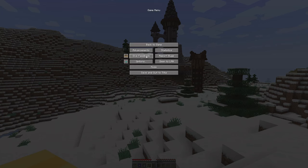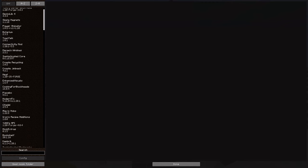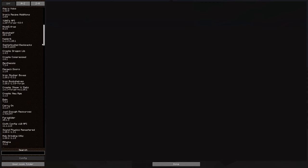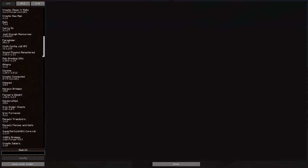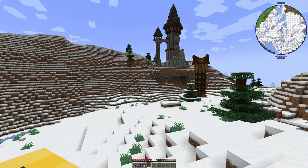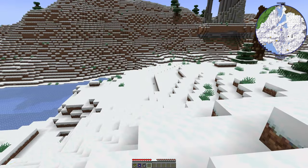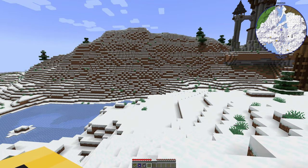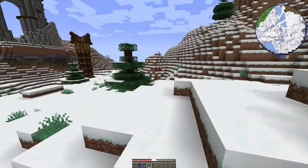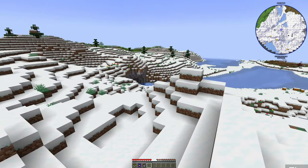A few other mods we're running — I'll take a quick scroll through the list. We're running Epic Fight, Iron Spells, Backpacks, Iron Chests, Shulker Boxes, Mob Grinding Utils, all of those things. I put stuff in here that I thought wouldn't be overpowered but might work in conjunction with MineColonies. I didn't want to put in Refined Storage or Applied Logistics and use a digital storage system when I'm going to be using the MineColonies warehouses for storage.